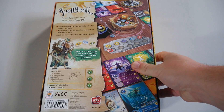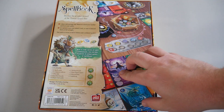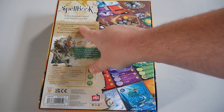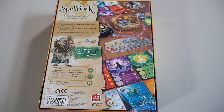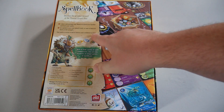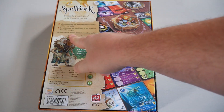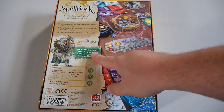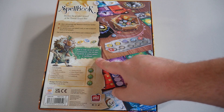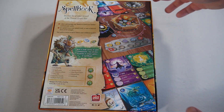Become the greatest wizard at the annual grand rite. Collect and manage materia to feed your familiar and learn your spells. Act quickly to use your powers early, or wait to unleash them at full strength. Your path to victory is full of choices and combined tactics. With a wide variety of spell combinations, you can play hundreds of unique games of Spell Book.